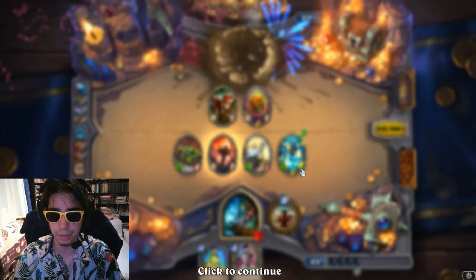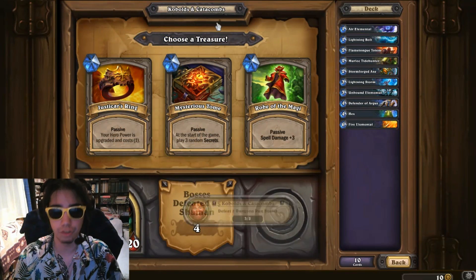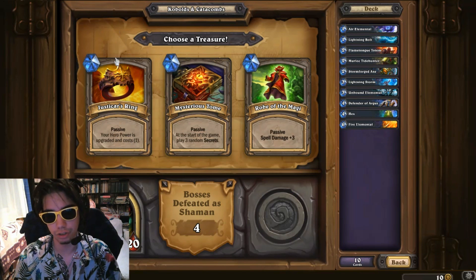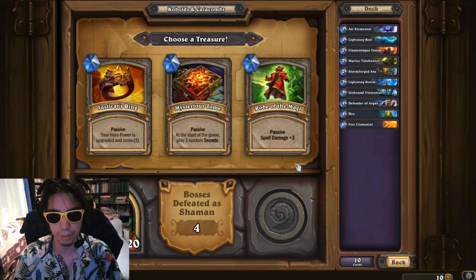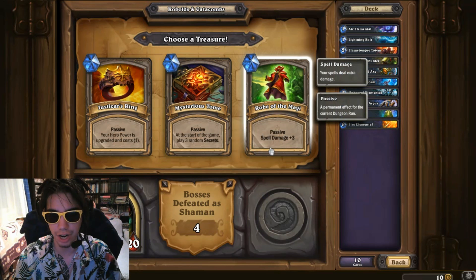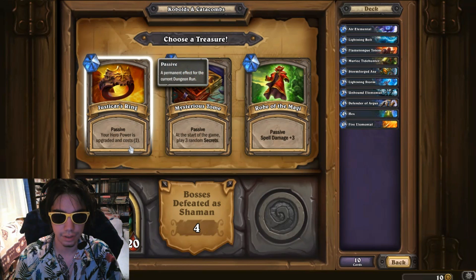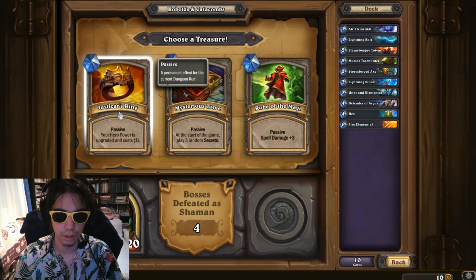We get some extra HP right here. And we can choose between skills — they're passive. Justicar's Ring: passive, your hero power is upgraded and costs 1 — actually really great. Mysterious Tom: passive, at the start of the game play 3 random secrets — really nice. Robe of the Magi: passive, spell damage plus 3. We just need the first two. I'll go with the upgraded hero power — it's really good.